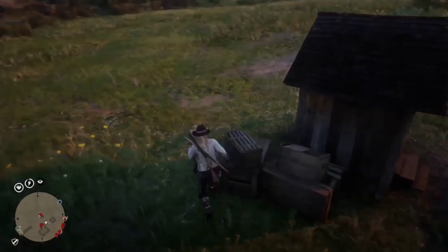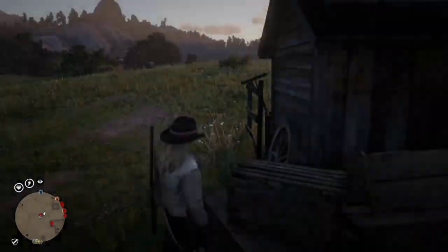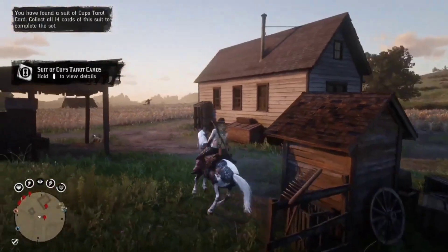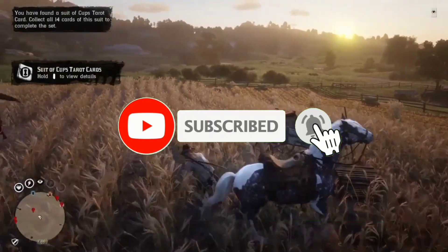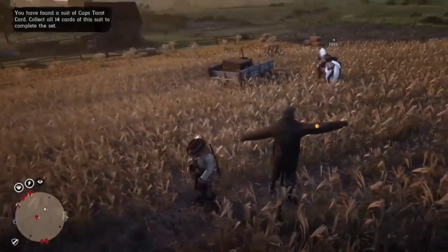Pretty dope glitch guys — definitely go ahead and take advantage of this while it still works. You can get six items at the moment at Emerald Ranch, so come to Emerald Ranch right now and take advantage of this all-items duplication glitch that your boy NZ Glitcher did find. Go ahead and smack a like on the video, subscribe to the channel, turn on the bell — catch you bros in the next one, bye bye.